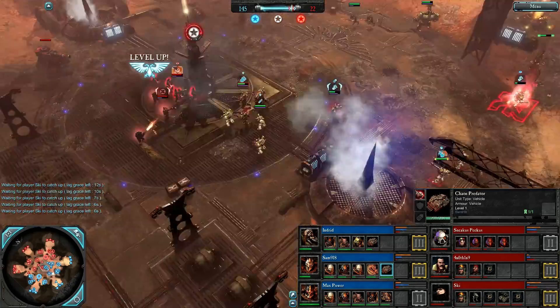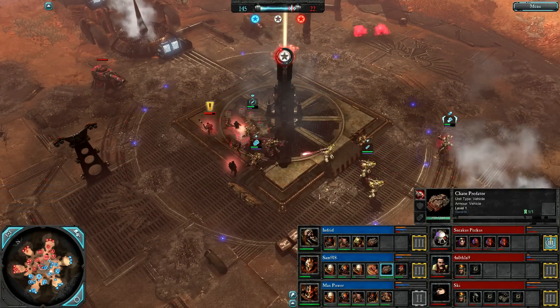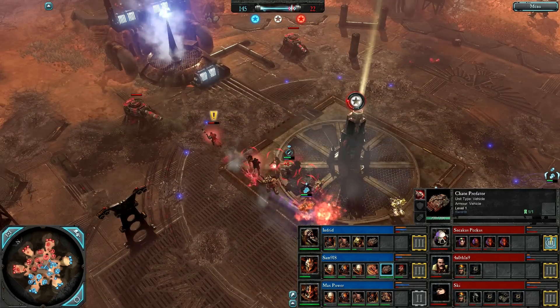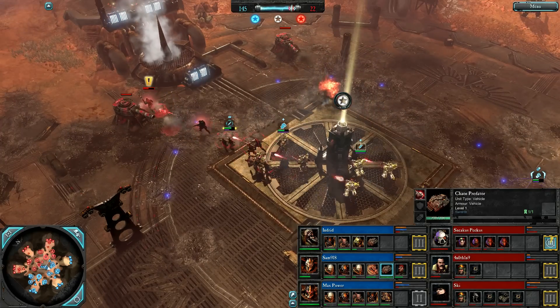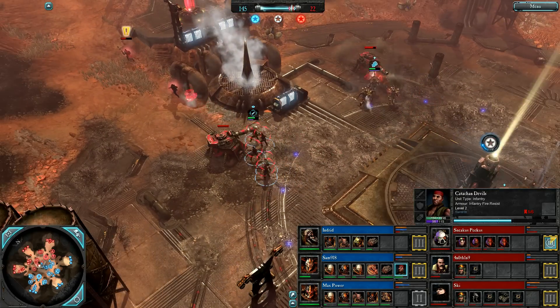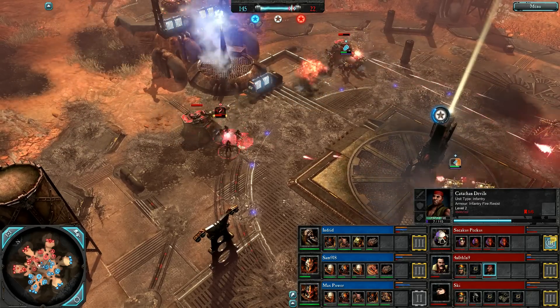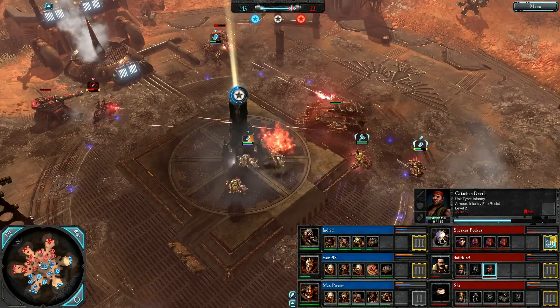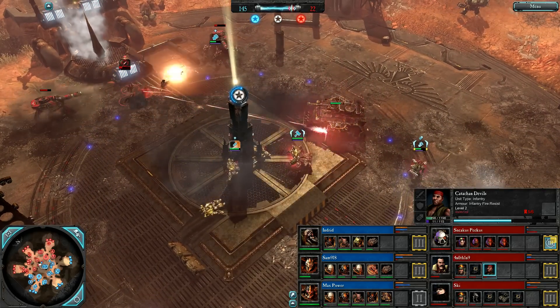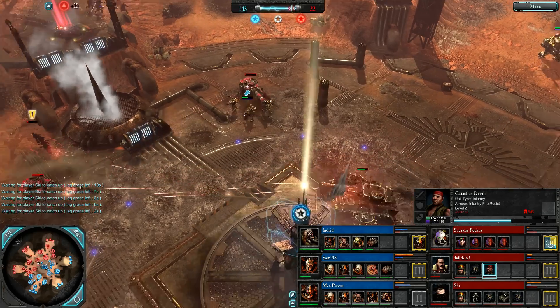Another heavy turret put in the middle by For Nothing, really trying to hold. Tome of Subjugation on those Kadashan Devils — sworn off now. We are trying to hold against these two turrets. Mark of Korn CSM taking one out.